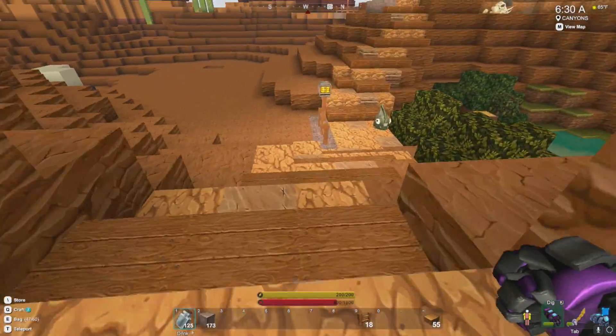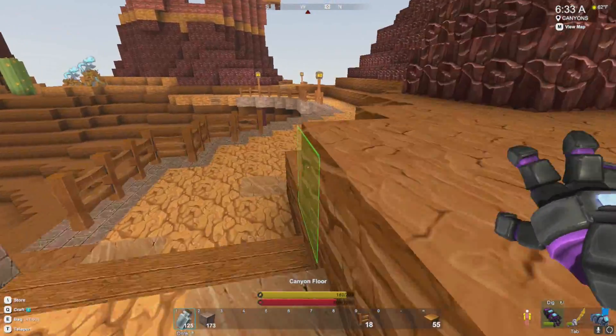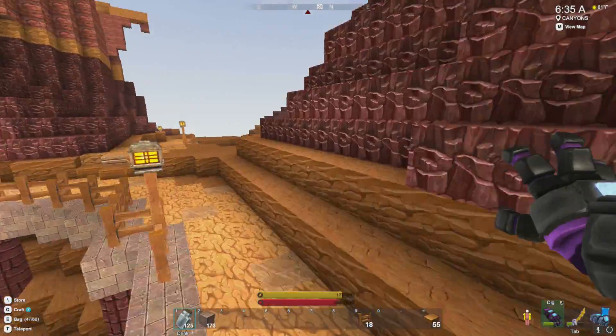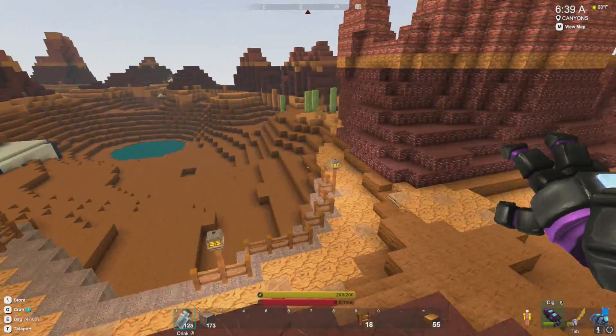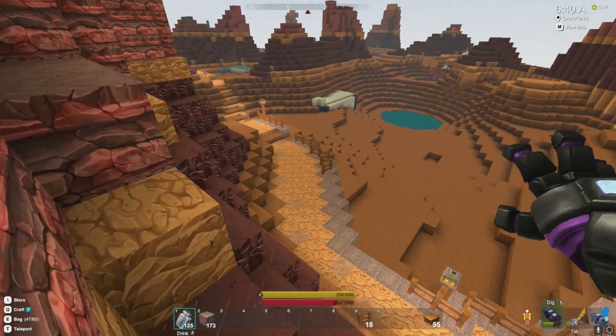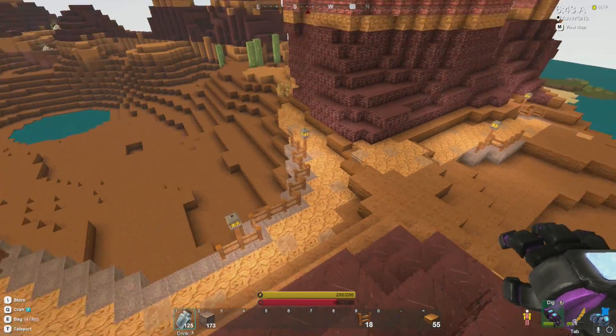Speaking of trying to kill each other, check out the pathway I made. This is what I did on one of my recent live streams — this pathway. Yeah, I did a pathway. You can see this is it. It's sandstone, salt rock, a little bit of adobe, some wood fence.